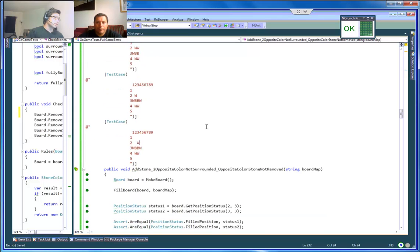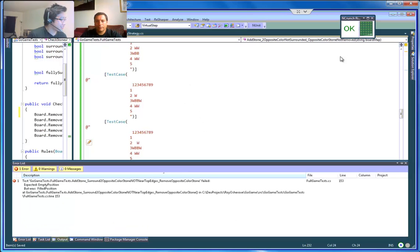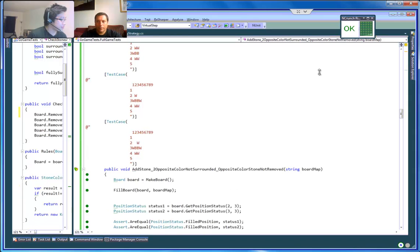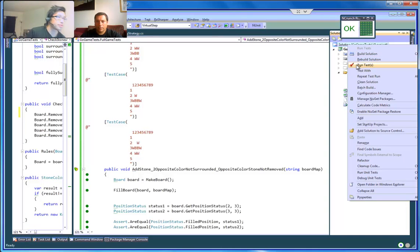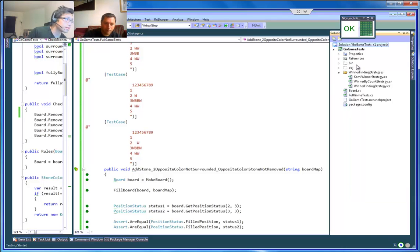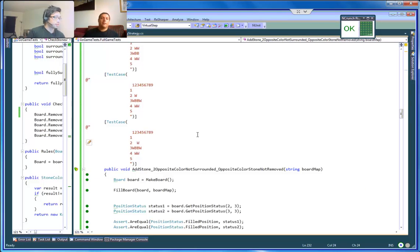How many tests do we have so far? 28. Commit. Also make sure to add that as a test case.